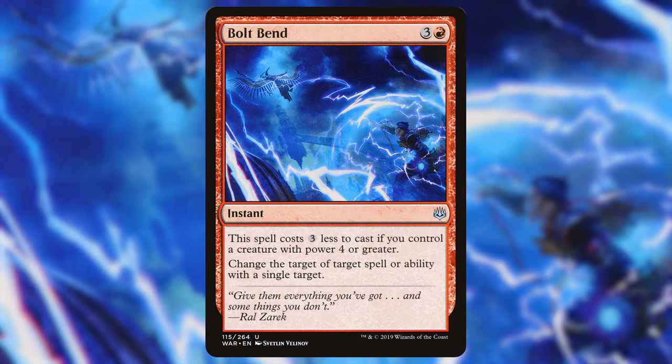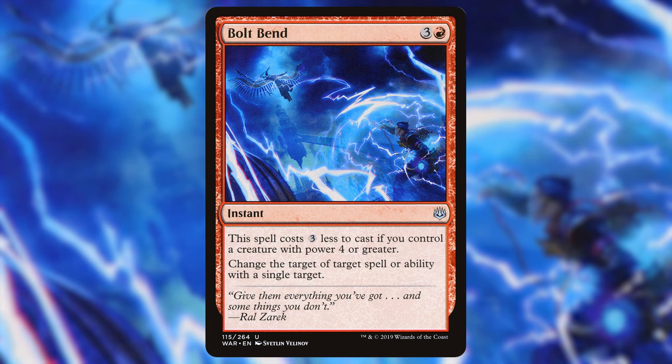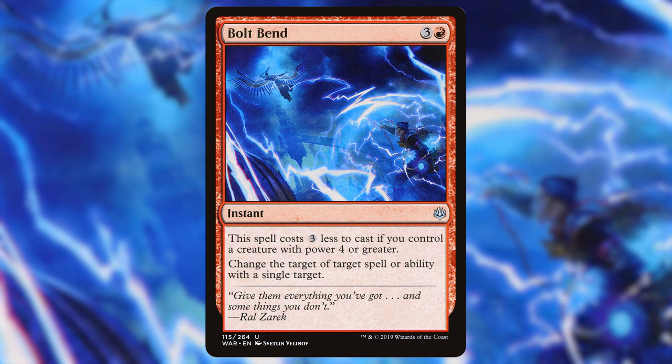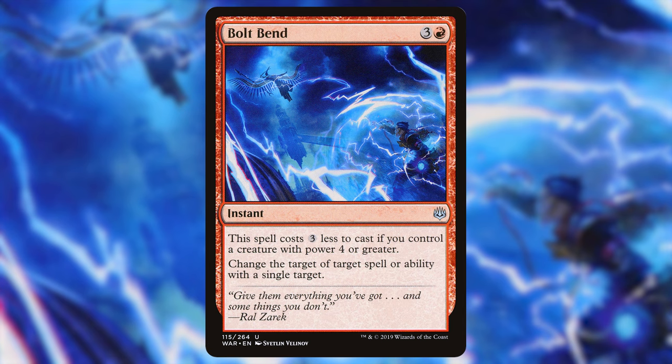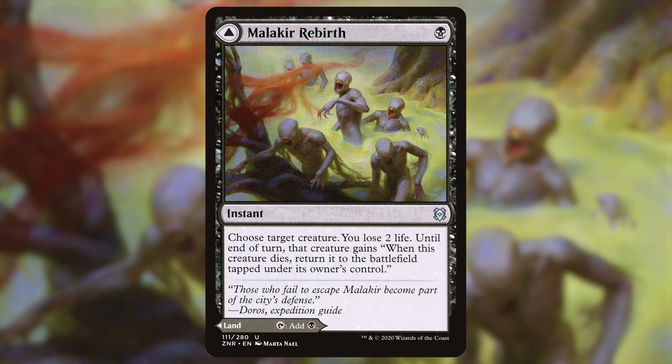Another great protection piece perfect for our commander since he has four power: Bolt Bend — three and a red for an instant. The spell costs three less to cast if you control a creature with power four or greater, and you change the target of target spell or ability with a single target. Usually someone goes to Swords your commander and you just cast Bolt Bend for one red mana and redirect it to some other creature.